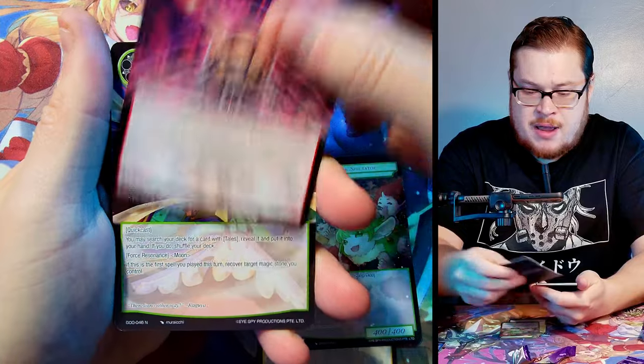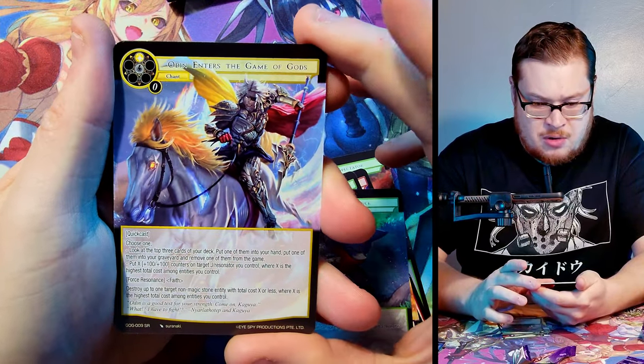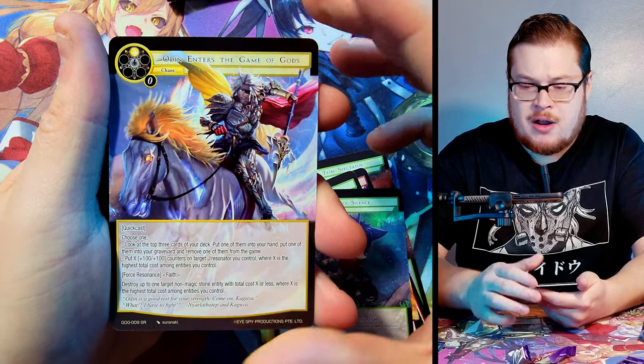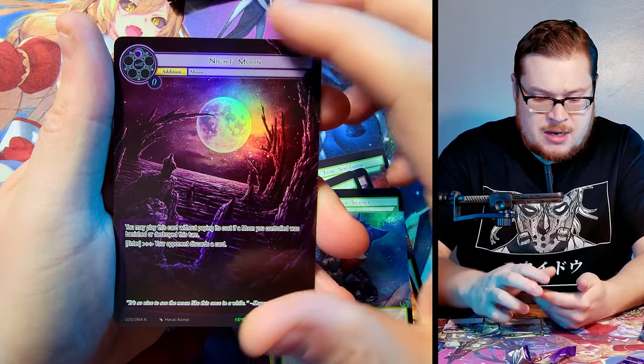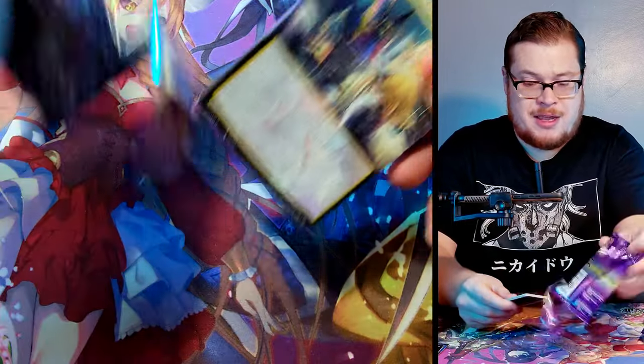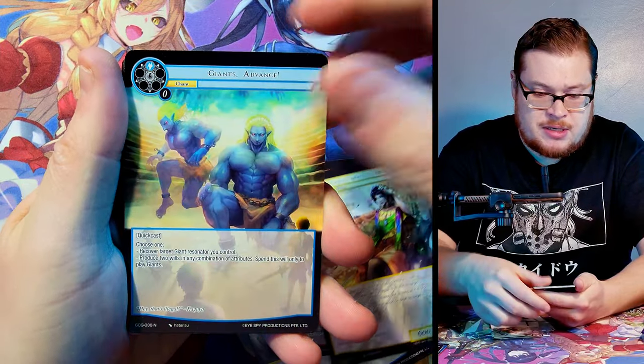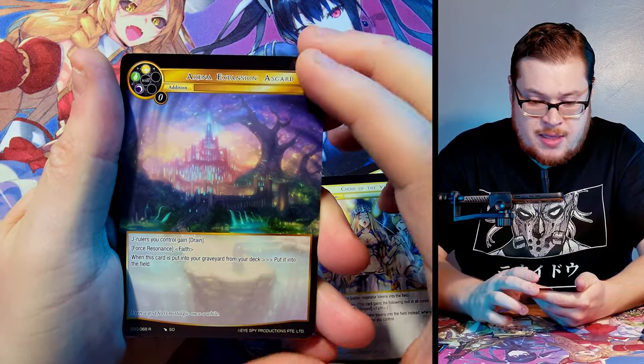Next pack: Odin sitting pretty at the top, Mimmy Tribe, War It Shall Be, Ninja of Silence, and then Odin Enters the Game of Gods super rare — very nice. And then a Night Moon normal, though it's a dope-looking Night Moon.